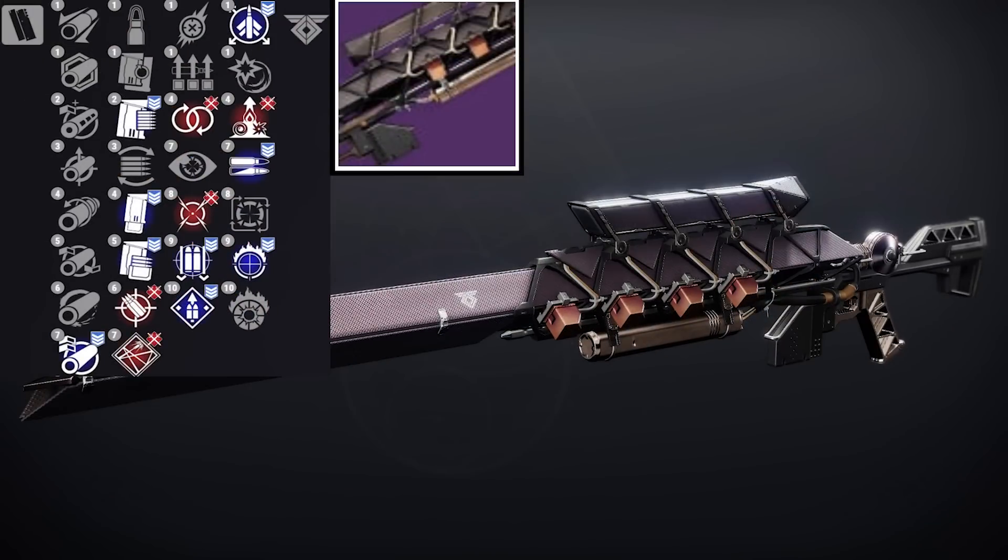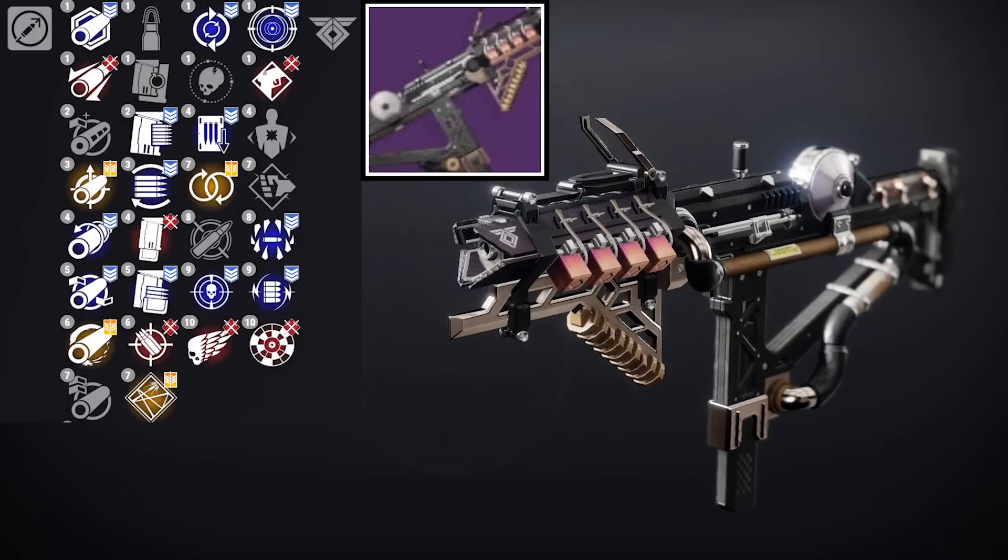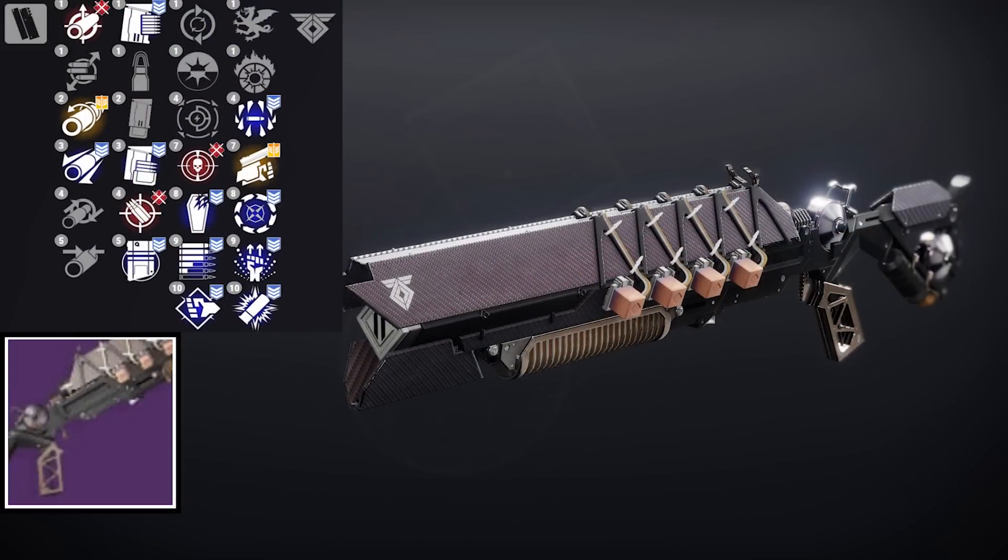We finish off our list of rewards with the Ikelos weapons, and honestly, all four of these weapons are spectacular — at least in PVE. None of these weapons really excel in the Crucible. The best of the bunch would have to be the SMG, because of its inclusion of Volt Shot with Feeding Frenzy. But with its high rate of fire and the addition of One-Two Punch, the Ikelos Shotgun is an absolute beast.